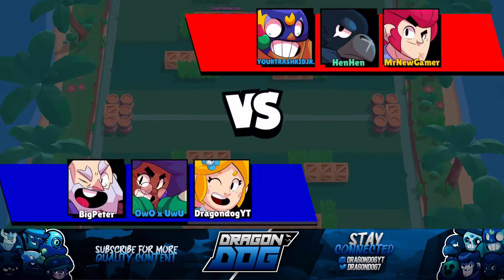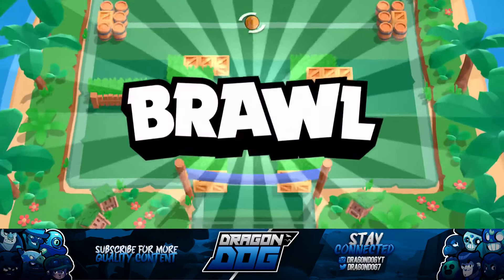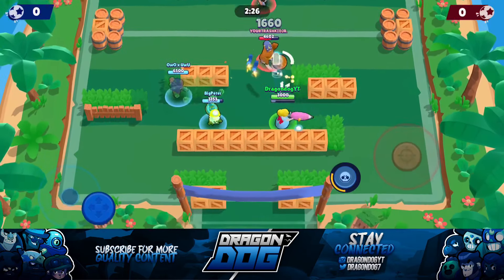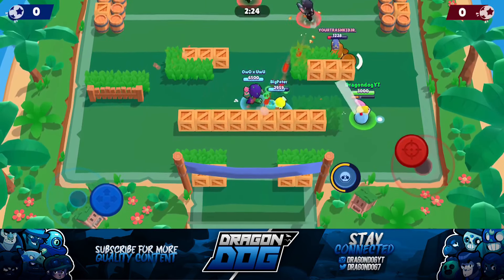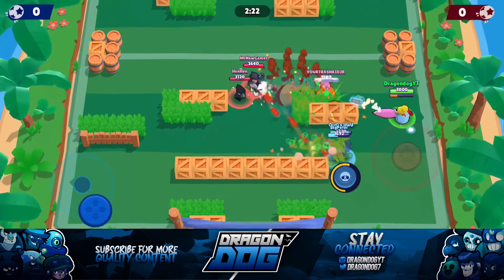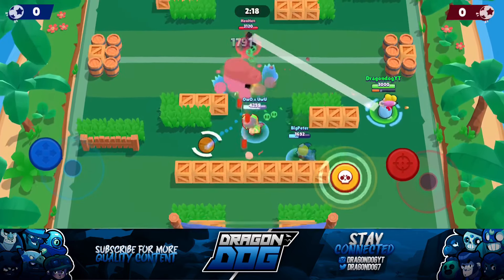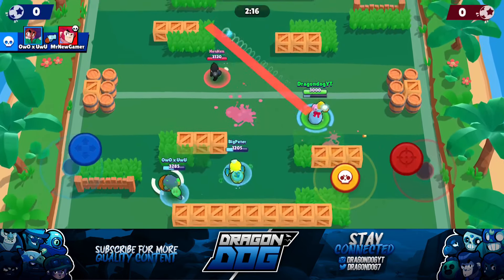Going right into the third game, we have a Primo, a Crow, and a Colt. My ideal targets would be the Crow or the Colt because they both have less HP. Like I said, Primo has a lot of HP so it's harder to take out, but it's definitely possible if I hit all my shots on him.